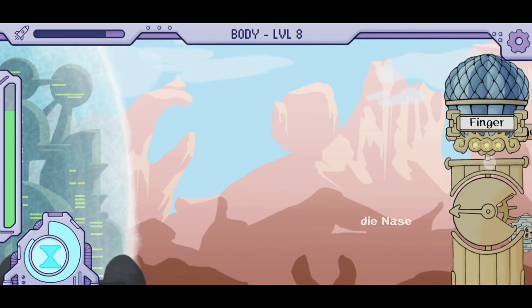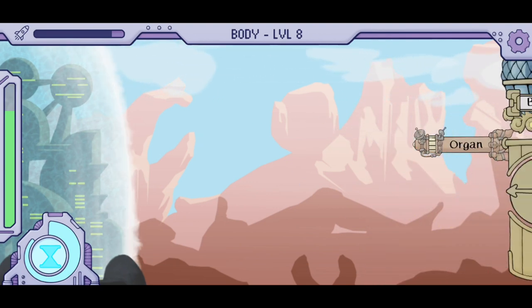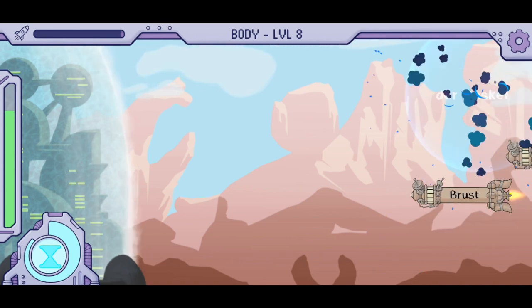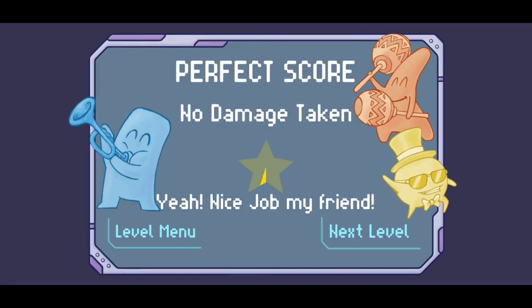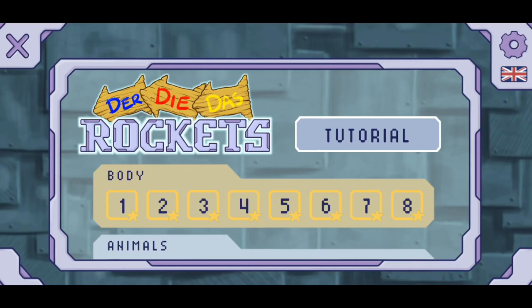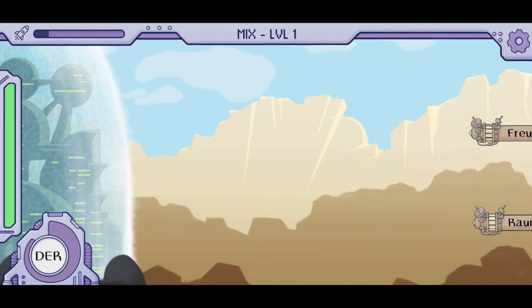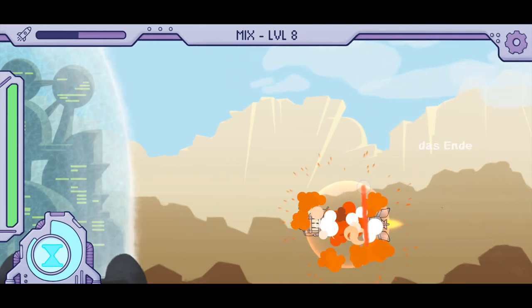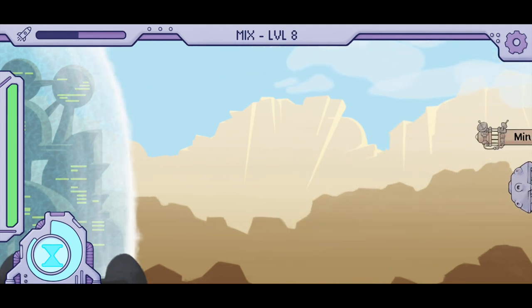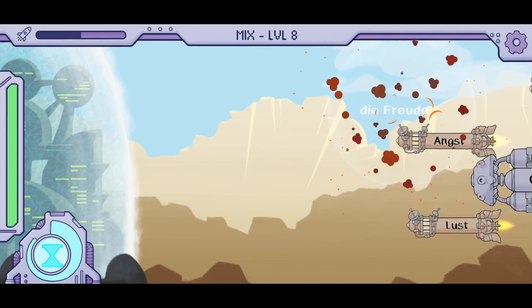I also had a bit of trouble at the beginning coordinating the genders and the directions in my brain. After much struggling, I did beat the eighth level of body parts, but it wasn't perfect, so I didn't get a star. Because I can't handle failure very well, I went back and got all of the stars for all of the body parts category. One of my favorite things about this game is that the words build on each other from one level to the next. The words that you learn in the first level appear in the last level of the category as well, spaced out so that you see the most recent ones more often, but the older ones still appear on occasion so you don't forget them.